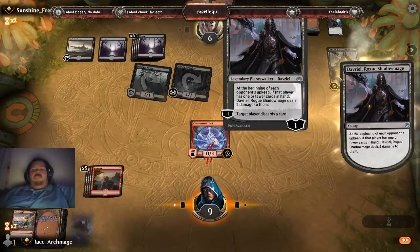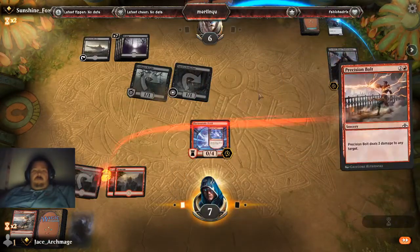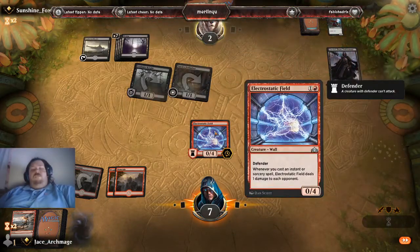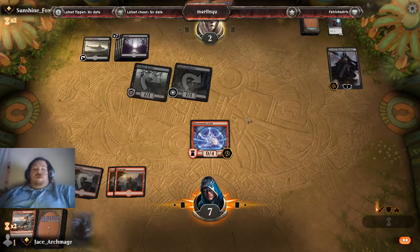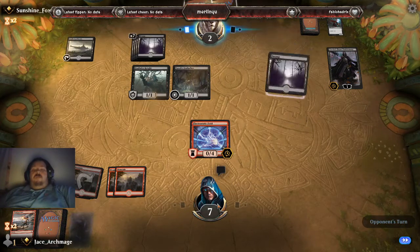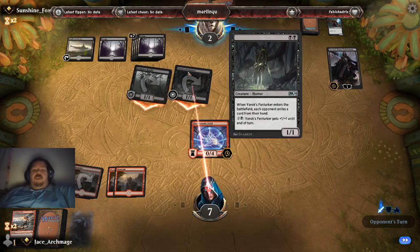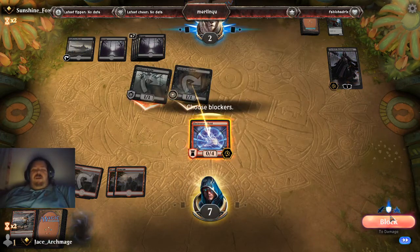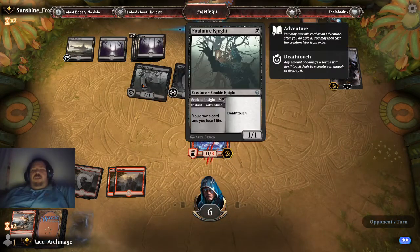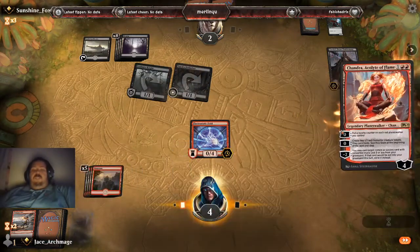I'm going to take two points of damage from Davril. What a whiner. What I really would have wanted is at least two of my Electrostatic Fields. But I digress — my turn ends. I've got about two turns of life left in me, possibly a third. I'm kind of interested in the fact that I've not seen a lot of creatures from him. I know there's black cards out there — the loneliness can hurt, you know.